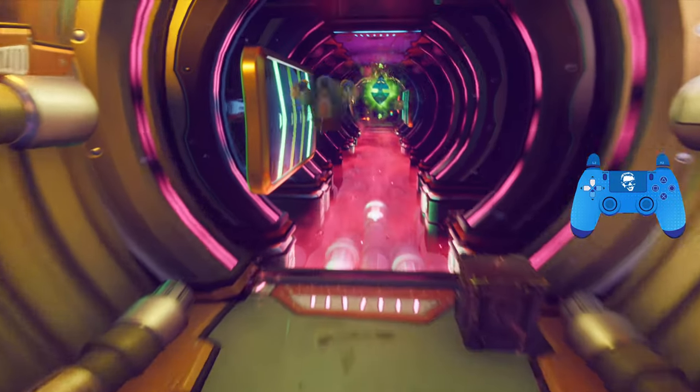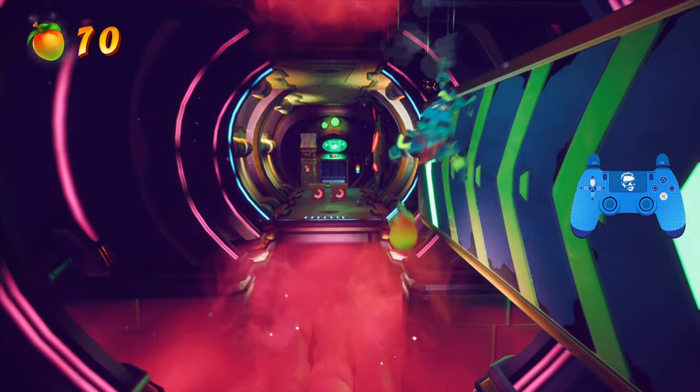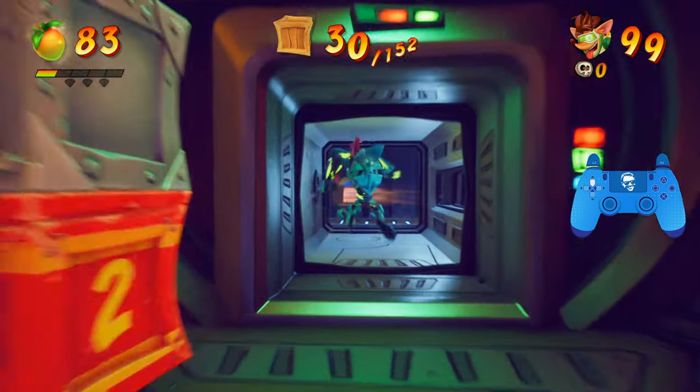Hit the timer and then we need to grab the Gravity Mask and immediately flip. Break this next box, start riding the wall here. Carefully make your way across. And from here, we're going to spin this Flame Box and then grab the Aku Mask.